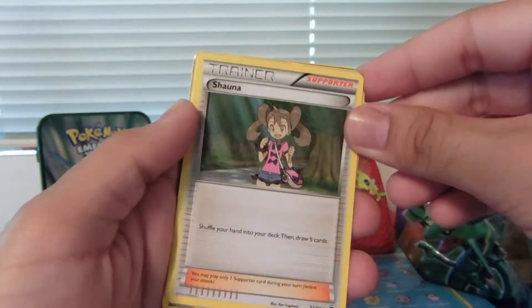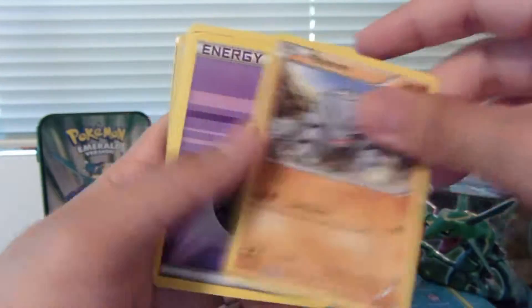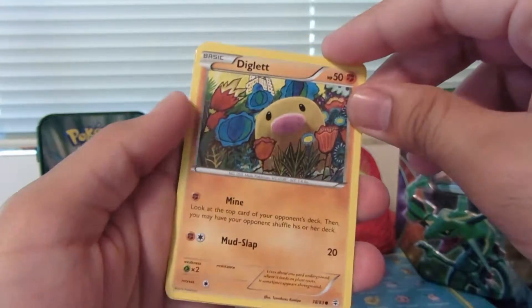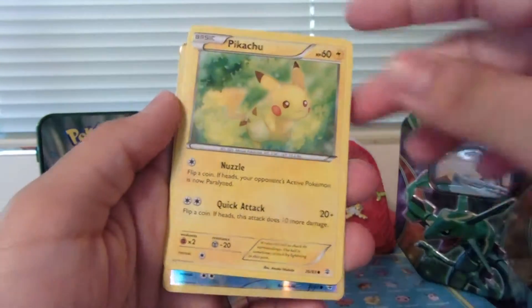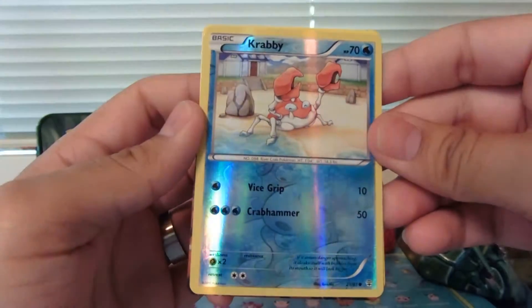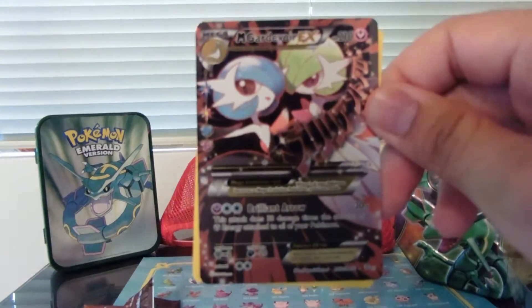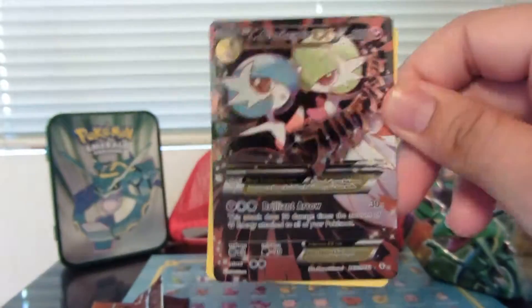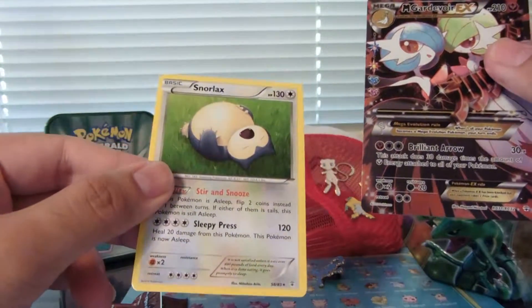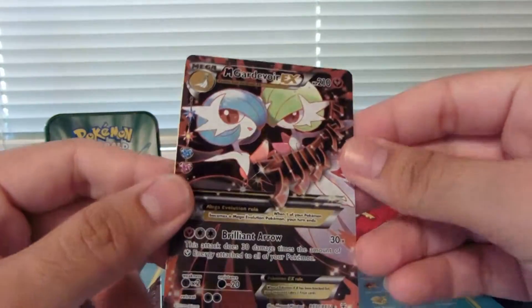We've got Shauna. We've got Rhyhorn. A Psychic Energy. We've got a Diglett. Pikachu. A Reverse Holo Krabby. We've got a Mega Gardevoir EX. I'm going to try to get the camera to focus on that. Awesome card. And I must not have counted right with the 1-2-3 trick because there's a Snorlax behind it.